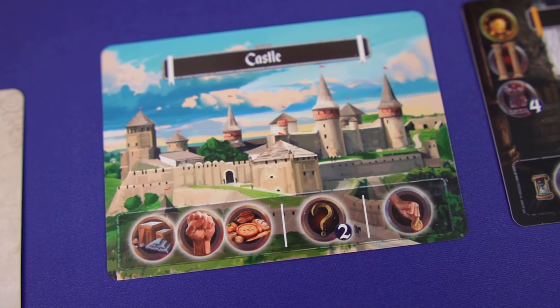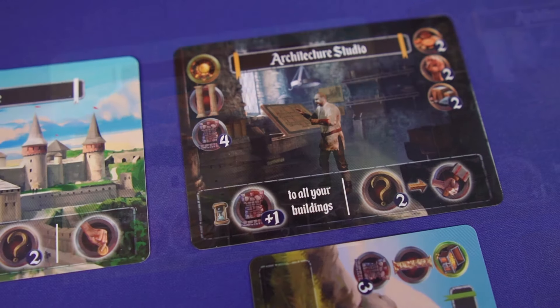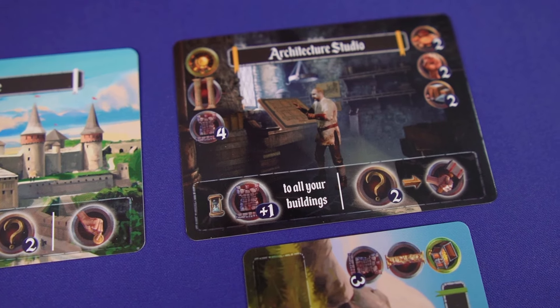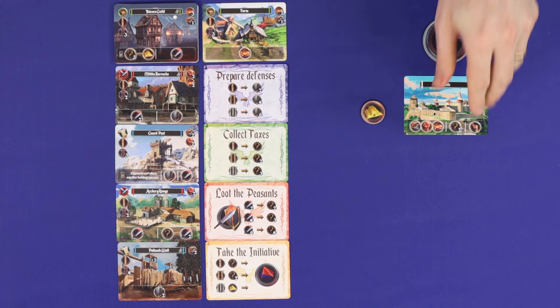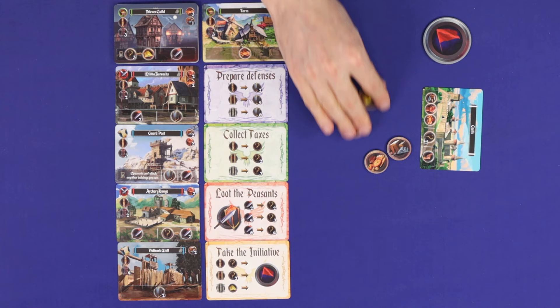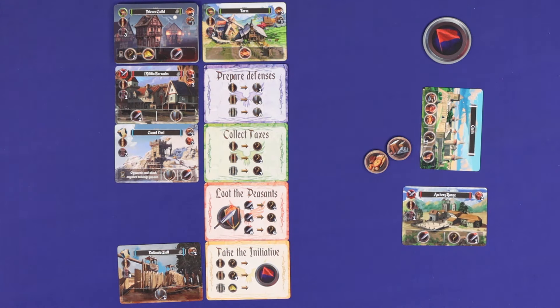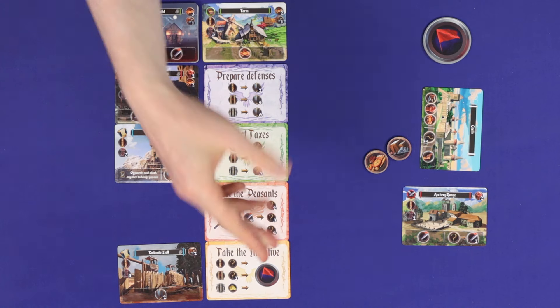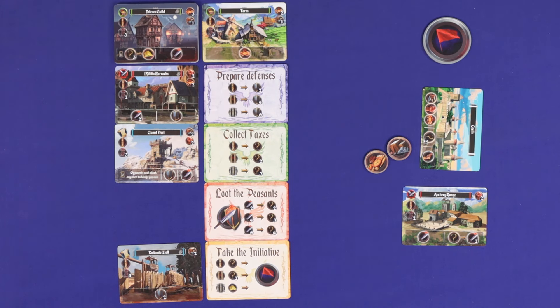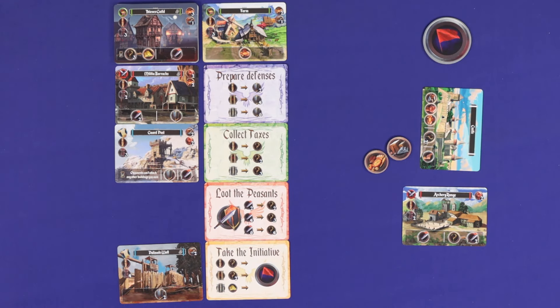In Castle Up, players are competing cities in the Middle Ages, fighting against each other to build up and have the strongest city. Beginning as just a humble castle, players will use the actions on their buildings to purchase or upgrade buildings from the supply to make their city stronger, as well as making use of the special action cards available in the supply. They'll need to build up their abilities to attack and defend, as warfare will begin as the game goes on.